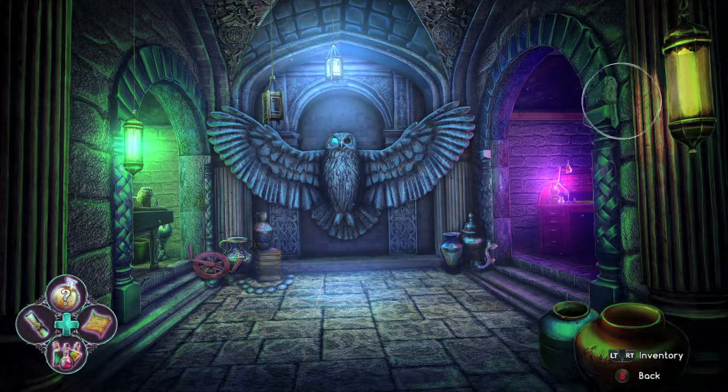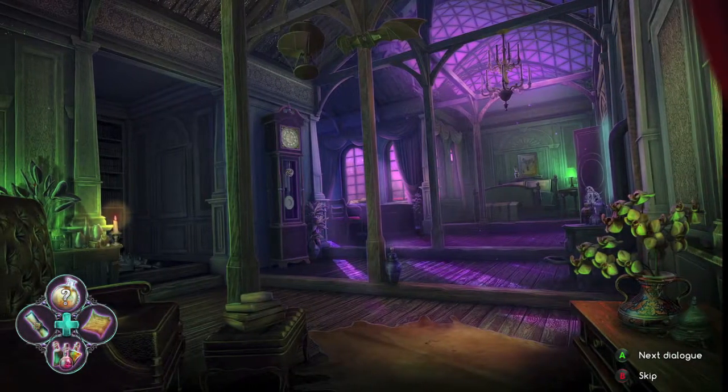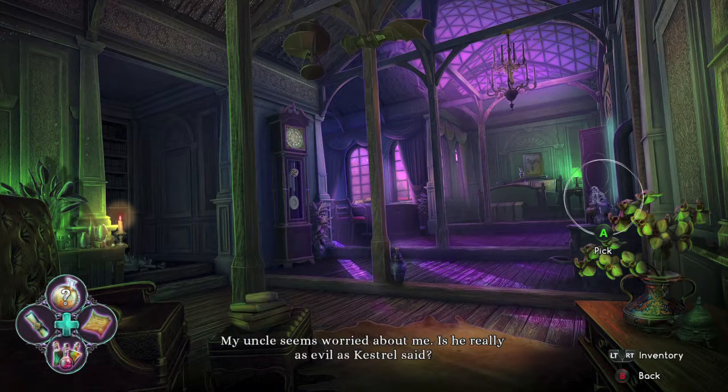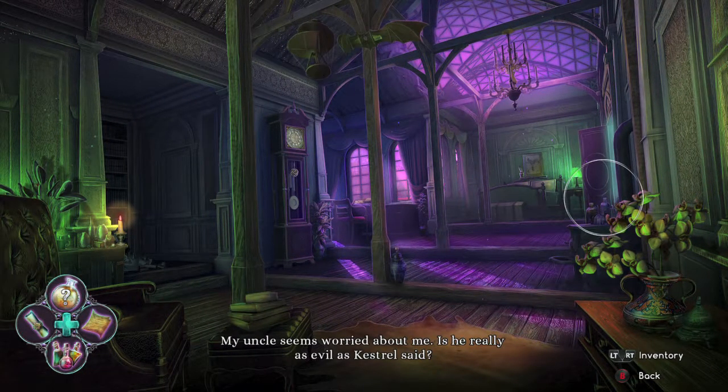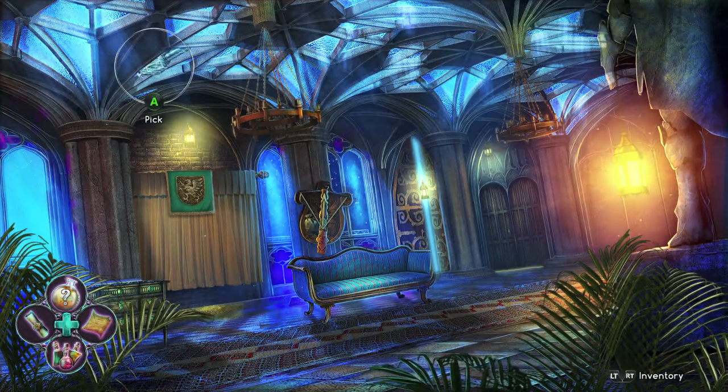This is when you get into the secret passage of the lab — make sure you grab it right here on this archway. When you head back into the castle, you want to look up over here on the jars.